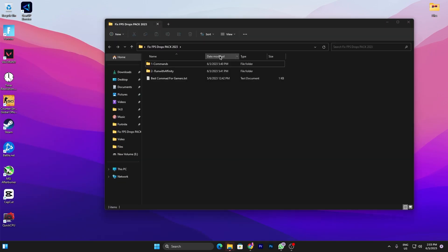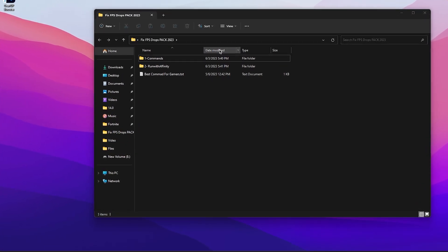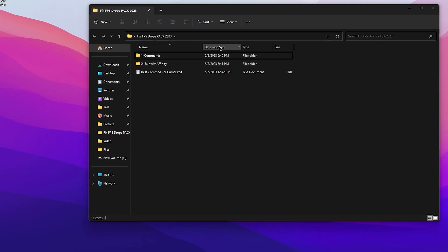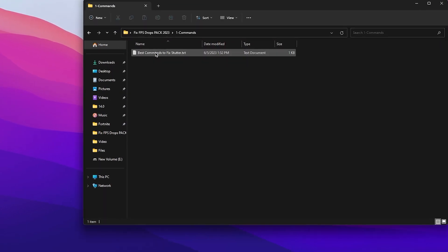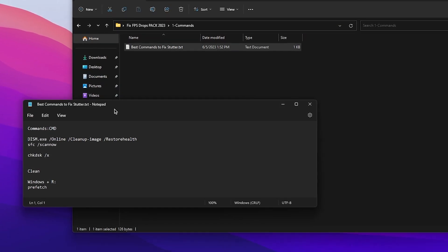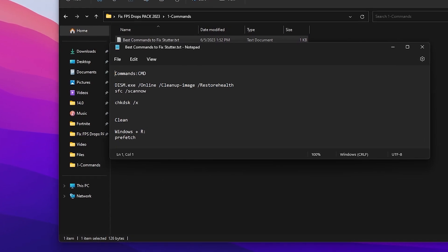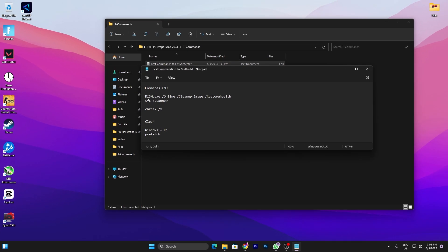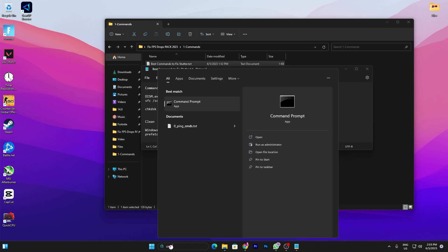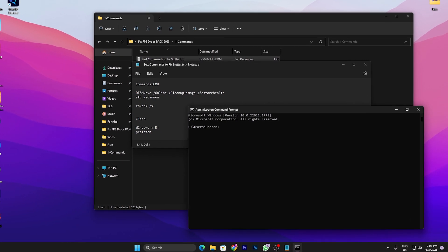Once you've downloaded the pack, double-tap to open the folder. Inside you'll find a command folder, a 'run with affinity' tool, and some best commands for gamers. Open the command folder, double-tap to open the 'best command to fix' status.txt file. Inside you'll find CMD commands and cleanup commands. Go to your Windows search, search for CMD, and make sure to run it as administrator.